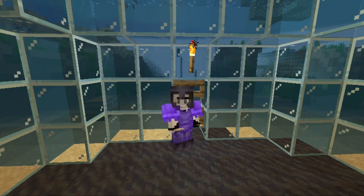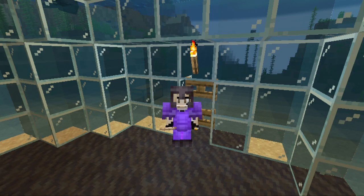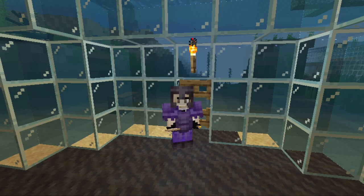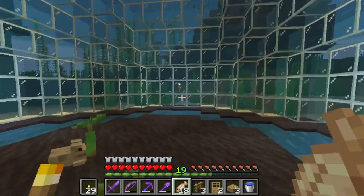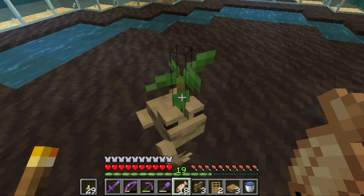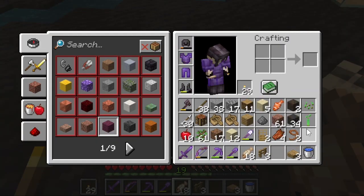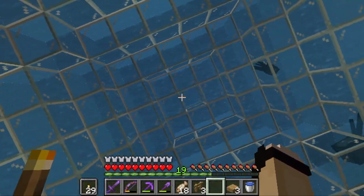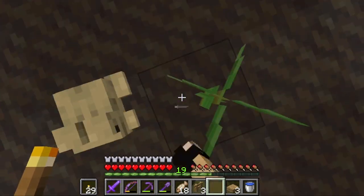Hello everyone and welcome back to another episode of River Valley SMP. I've actually done a lot of stuff off camera that I'm excited to give you a recap on. The best thing is that we don't have this giant ugly pillar thing that was in the last episode, and we have a little propagule which I'm going to move one over so it's in the middle.